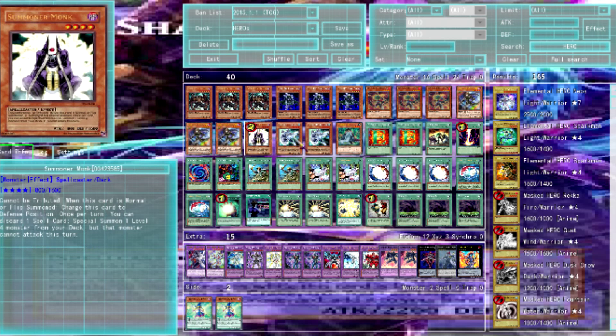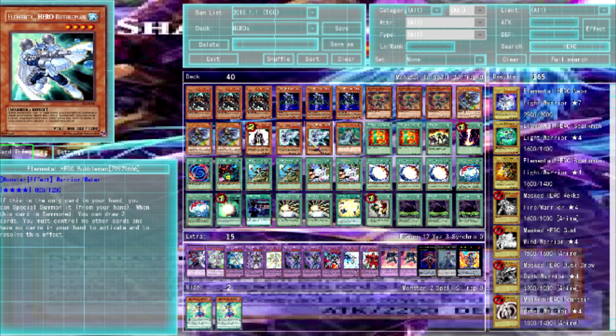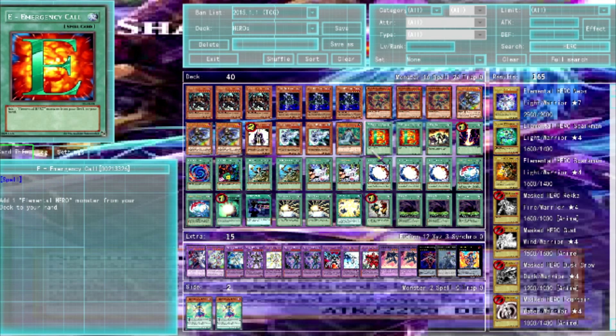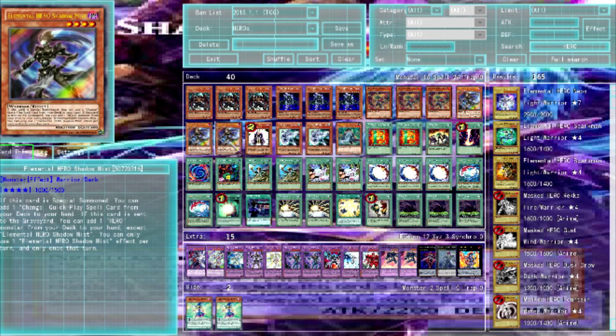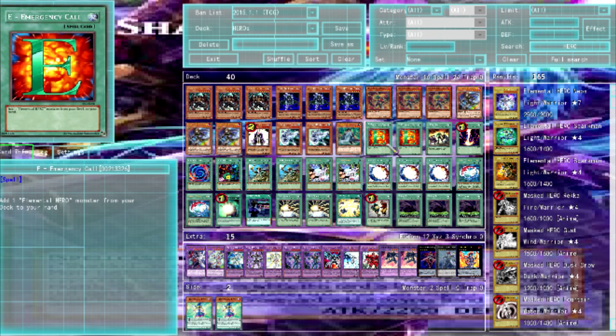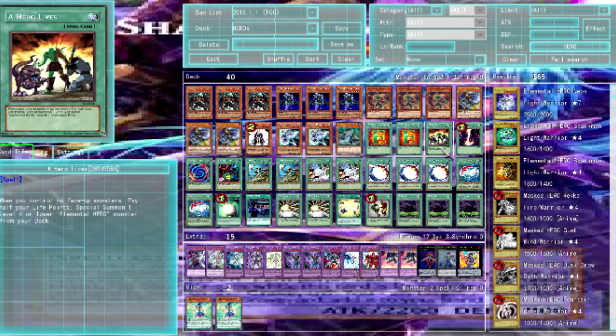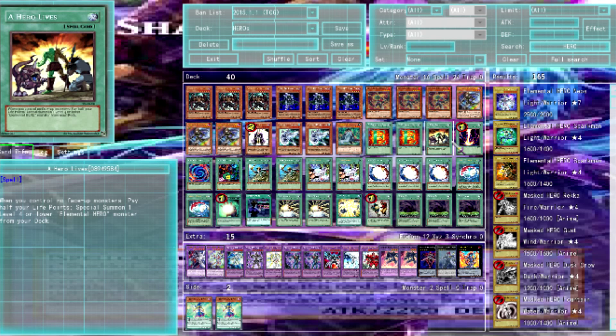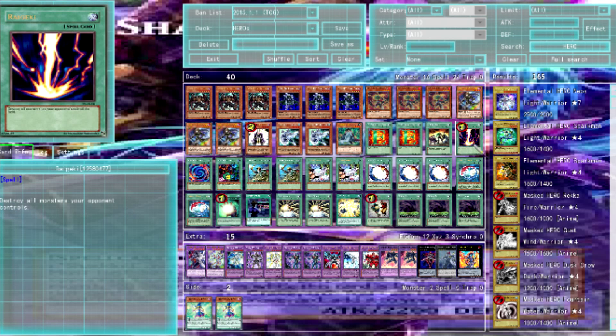Bubble Man can special summon himself, making him great for rank four plays. One Mathematician — he's another form of Blaze Man, can set up Maly, and can be used to send Shadow Mist. He's decent. Econ is in there; it searches. One Elementor Hero — a hero that lets you pay half your life points to special summon one level four or lower Elementor monster from your deck.